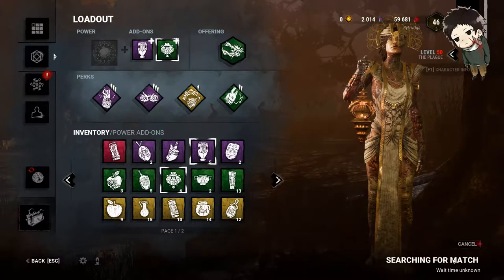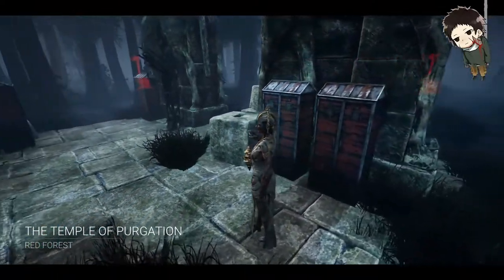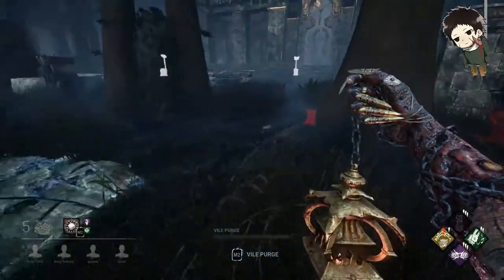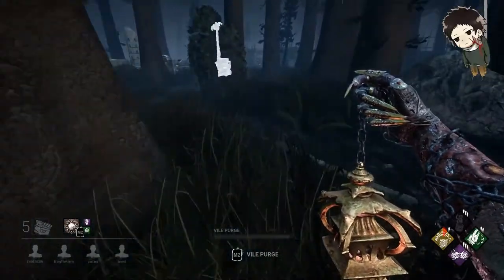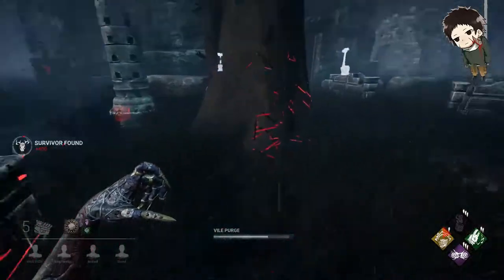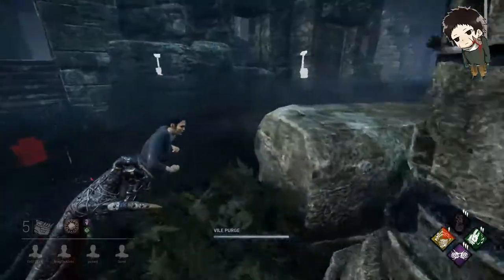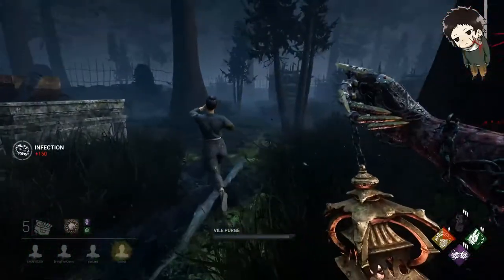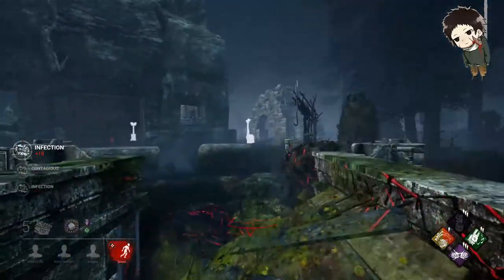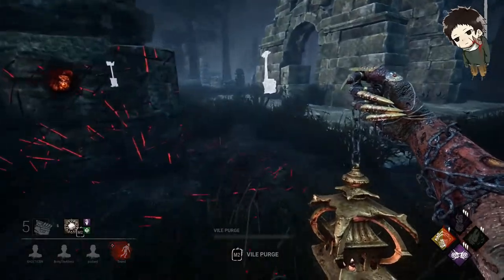Alright, we got the new map. I don't like the new map that much because it's very large. One thing I know they changed from the PTB is you're slower when you're charging it and while you're holding it, so you don't want to walk around with it charged. We already see somebody. What you want to do is get up to them — get literally in them — and then hit them with as much vomit as you can. She's already broken, and then you want to M1 them. You want to chase them like normal after that.